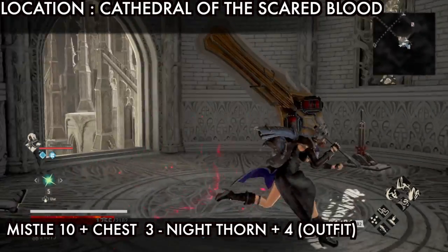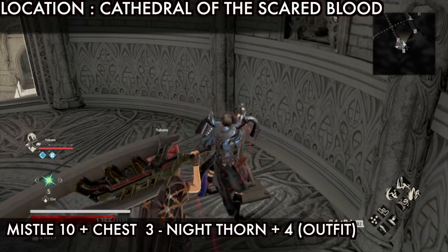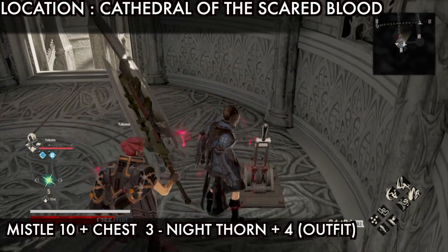Climb this ladder to the top and you will find missile 9 and another lever to open a shortcut door. Touch missile 9. After touching missile 9, go on the right side and pull this lever to open another shortcut.